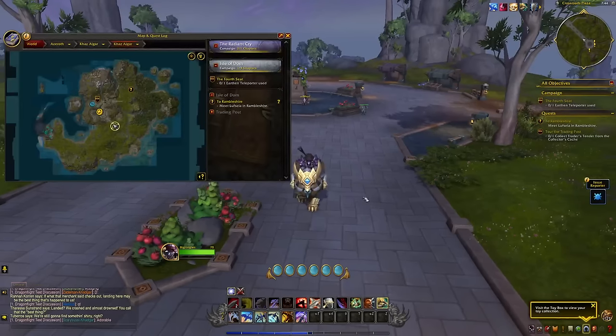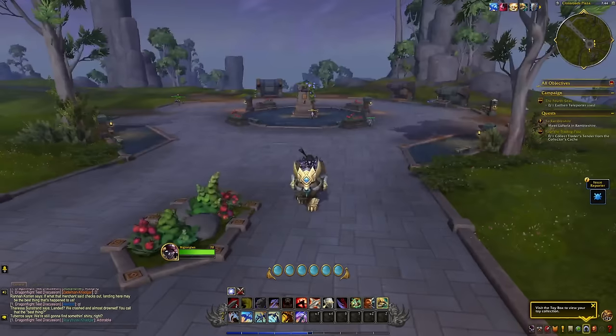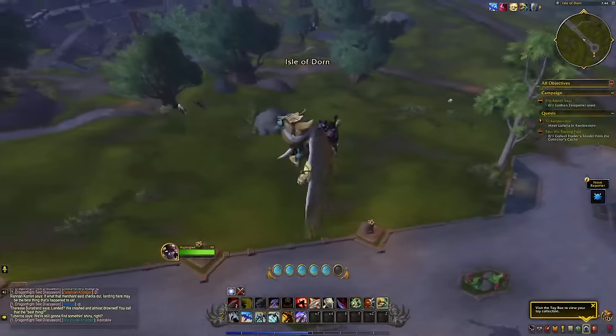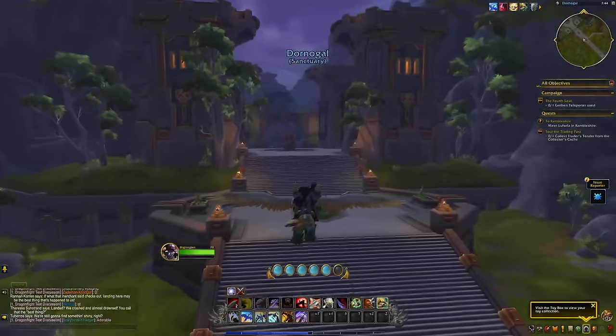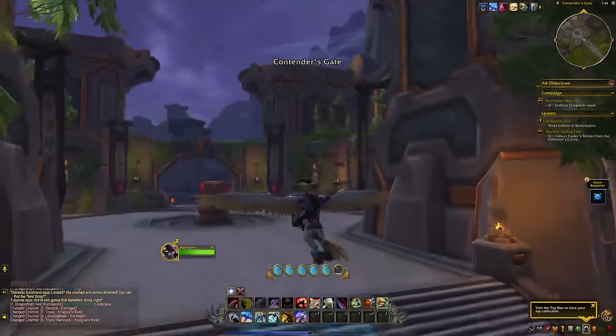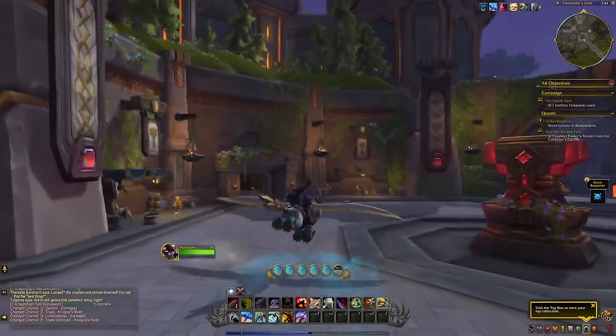So here we are on the outskirts of the city. You can see there's a few ways into it — there's actually one down here I don't even know what it is, but there's two big ways in. This one's probably the coolest — it's the Crossroads Plaza — and as you can see here, it's just a big road that leads up to Dornigal. So here it is, very mountainous, a lot of greenery all over.